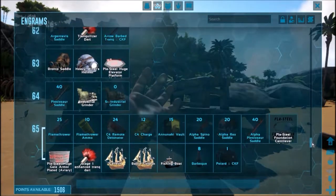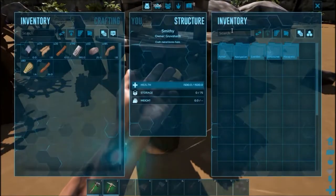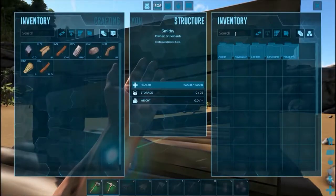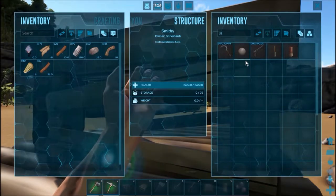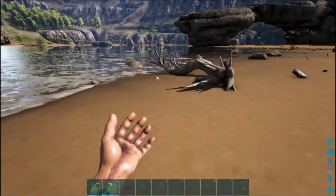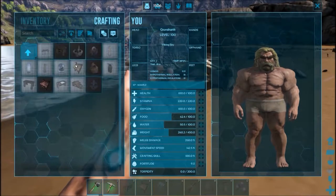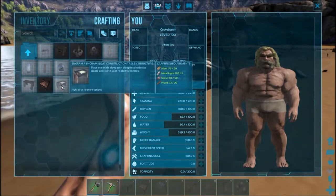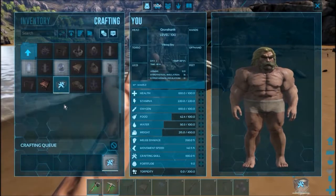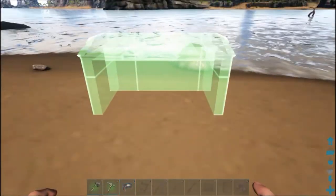I'm gonna look up fishing boat — that seems like the best way. Nope, nope, nope — neither of those. So it's gonna be crafted in my inventory. Is it in crafting? Oak construction table. Which mod is this one? Ah yes, it's this one.